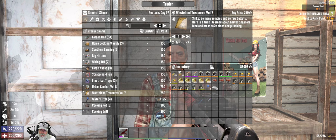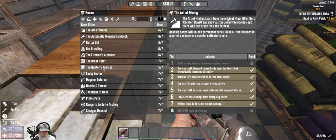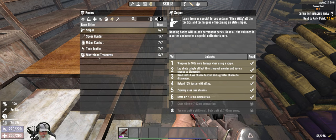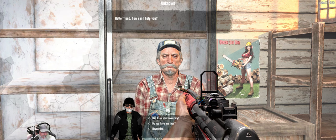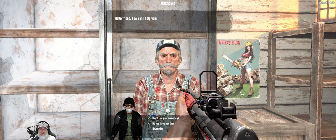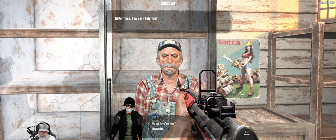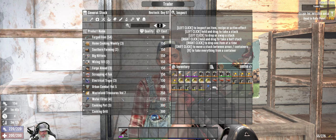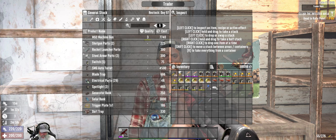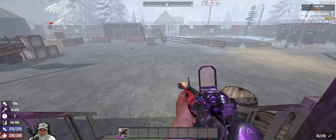He has Wasteland Treasures Volume 7 — Harvesting More Lead and Brass from Sinks and Plumbing — and another book for harvesting military fibers. I don't find that very useful; you need military fibers to make a nice set of military armor and after that they're not needed. I'd really like to find the book that lets us make mineral water — that would be fantastic. He doesn't have anything else noteworthy, so let's move on.